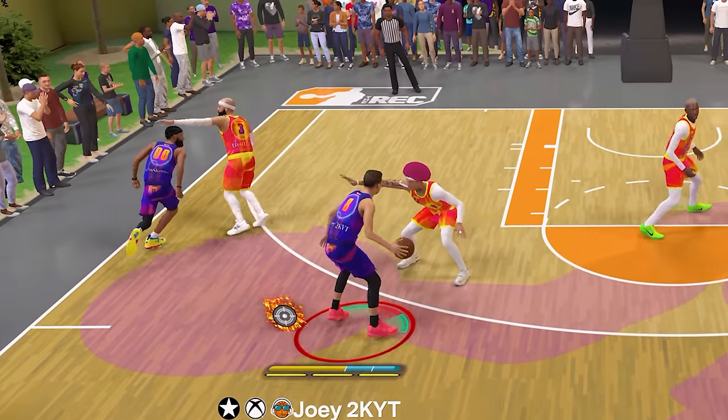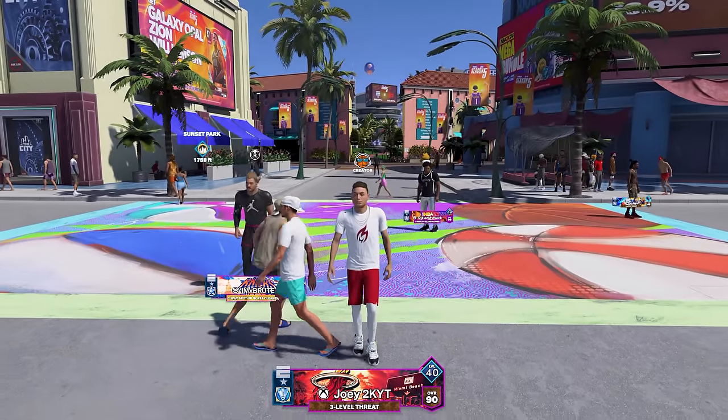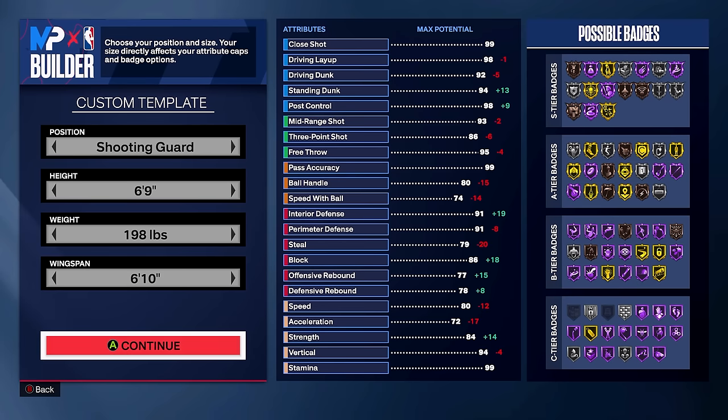This shot-creating post scorer build can score in every single way possible on NBA 2K24. Today I'm going to be showing you guys how to make that build and also giving you some rec gameplay. We're going with the shooting guard position, height 6'9", weight 198 pounds, with a 6'10" wingspan. The meta height for guards is usually 6'6" or 6'8", but we went 6'9" because you get so many more attributes on the offensive end.